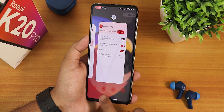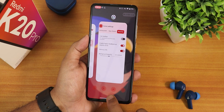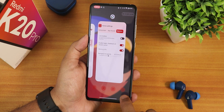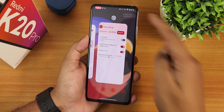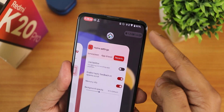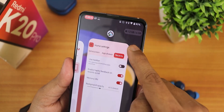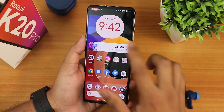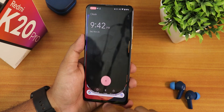In the Recents menu we have screenshot, clear one app, clear all apps, and the Google Lens search option. On the top right of the Recents screen it shows your RAM usage — right now it's using 1.3 GB out of 6 GB.